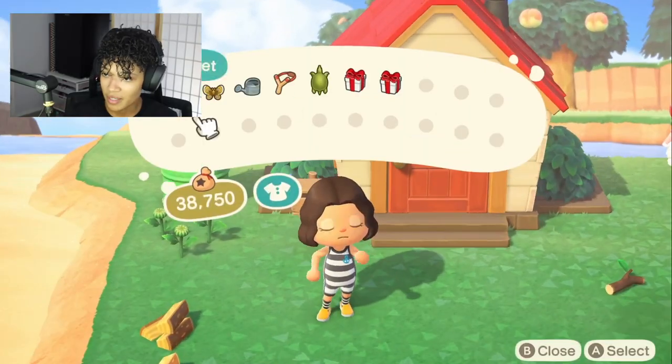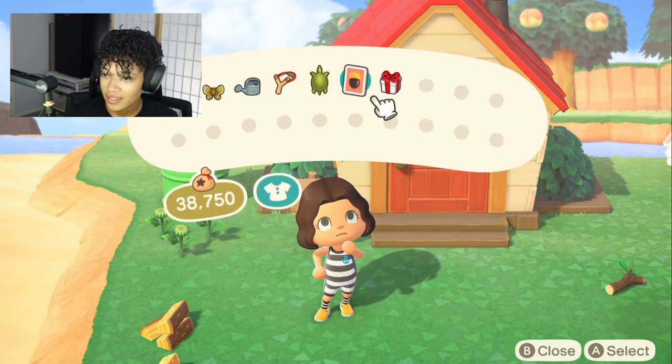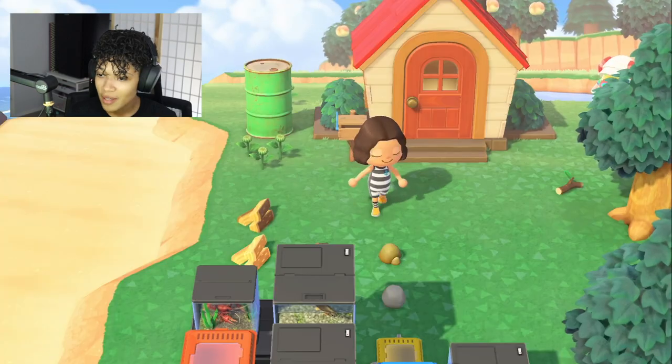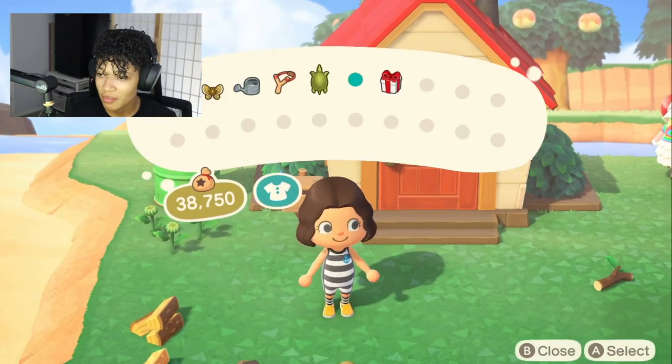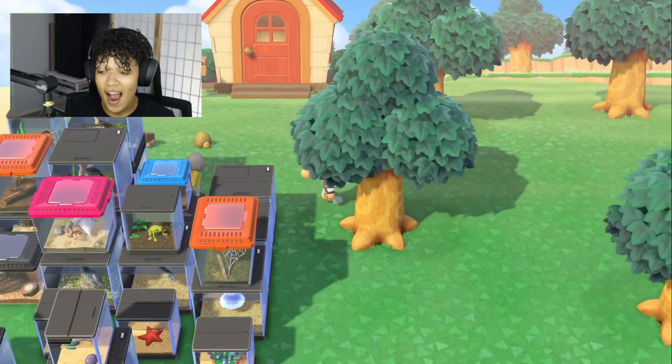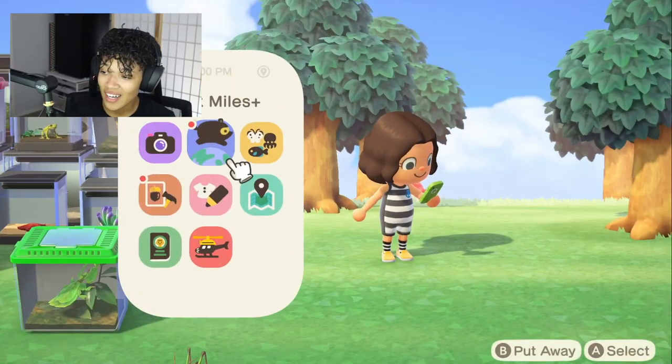Here, let's see what did mom give us? So this is from Happy Home Academy — a wooden end table. And mom, what did you give us? She gave us three oranges. Mom is a looker, all right? Mom looks out for us.